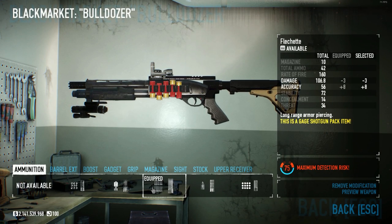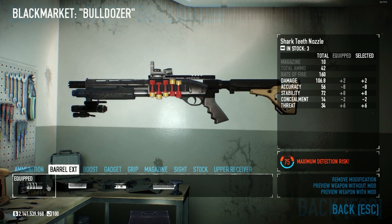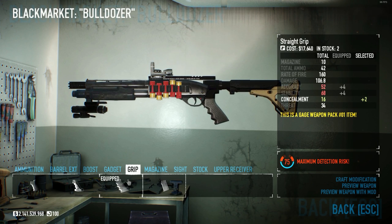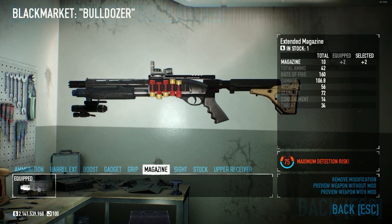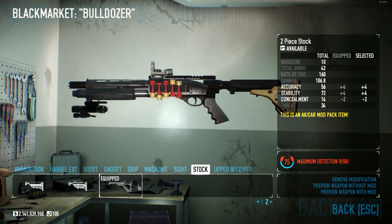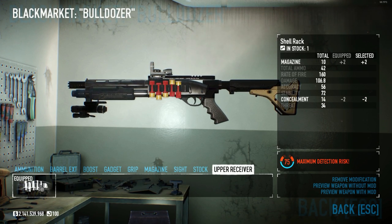For our secondary, we're using the Locomotive 12-Gauge Shotgun with Flechette, Shark Teeth Nozzle, Lead Combo, Rubber Grip, Extended Magazine, Speculator Sight, Two Piece Stock, and the Shell Rack.